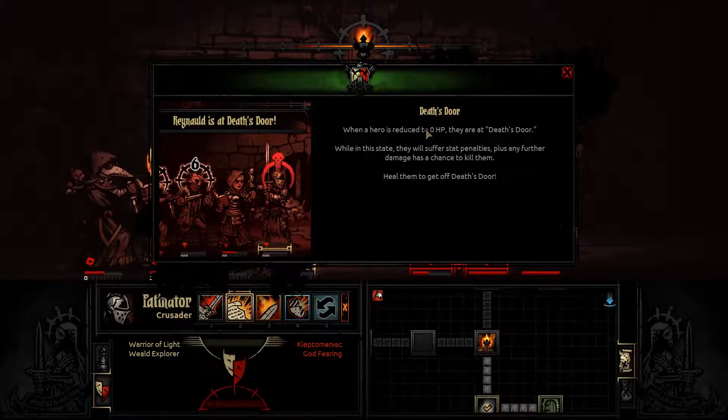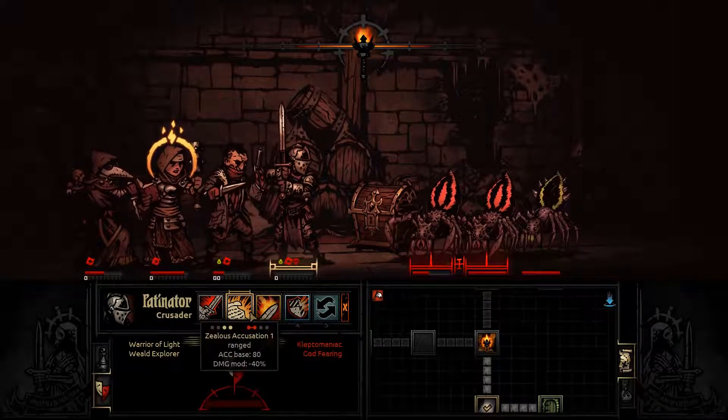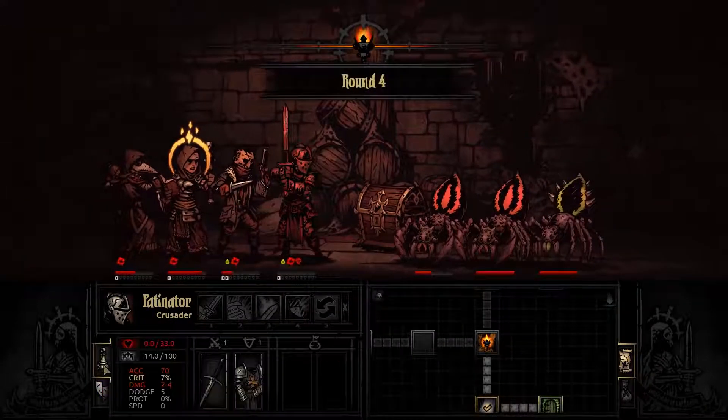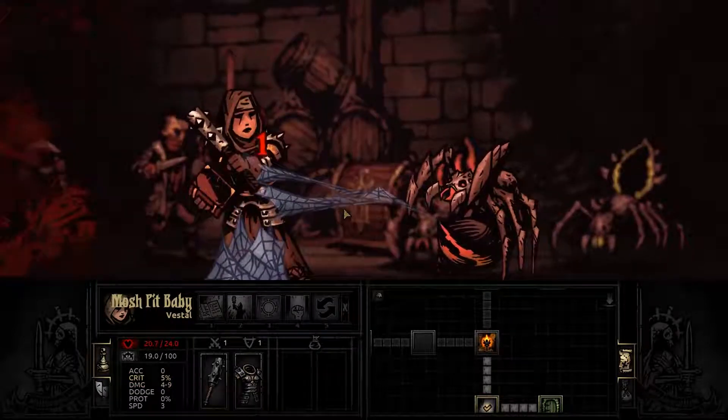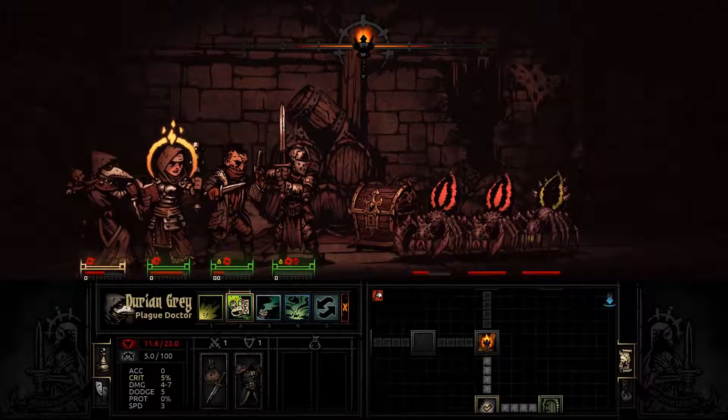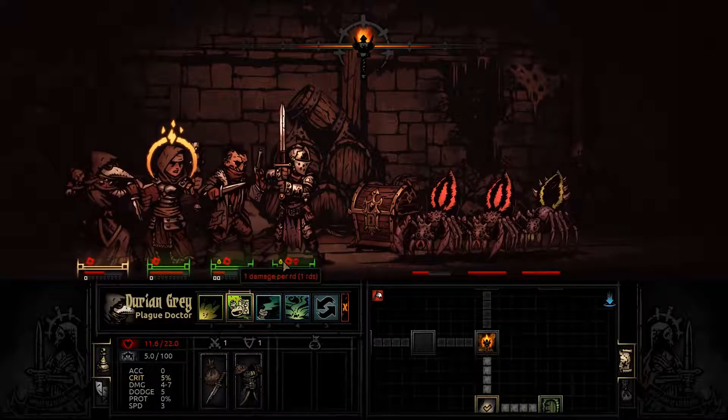You don't instantly die when you get dropped to zero HP. Instead, you are at Death's Door — you suffer stat penalties, but you need to get hit again to actually die. And death is indeed permanent here. That's why her mass party heal, which only heals for one or two, is actually very good — if you're in a bad situation, that can give your entire team an extra turn. We're going to cure our blight because that will kill him.